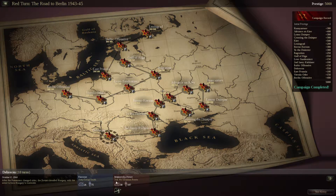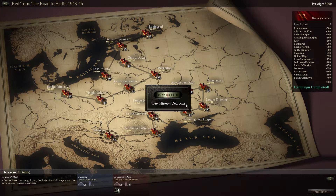Good evening ladies and gentlemen of YouTube, this is Experience Points. And here we are for the final mission on the Southern Campaign Branch for the Red Turn. Let's get to it as we head into Debrechtion.